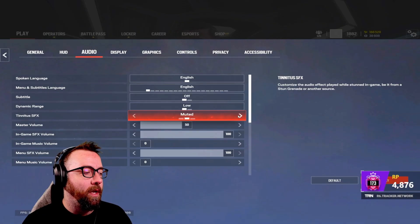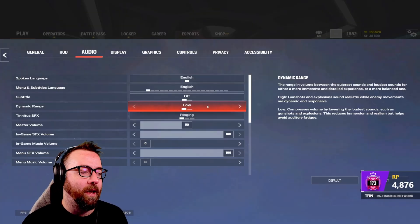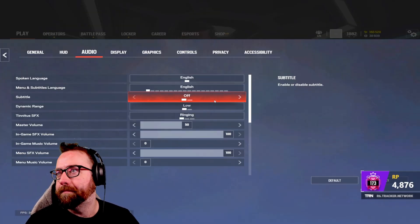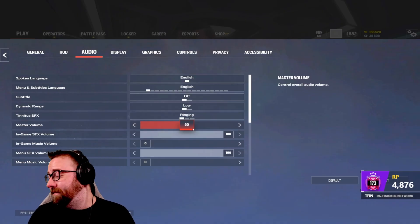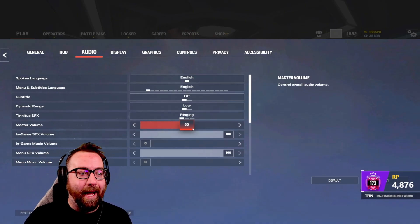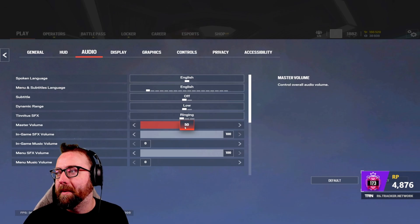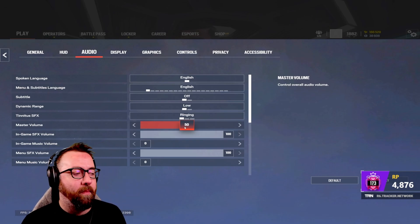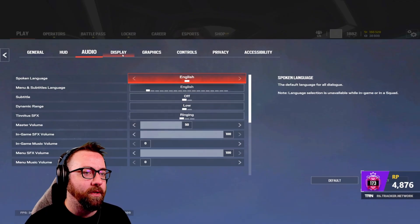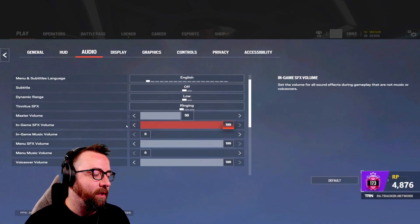Tinnitus I have on ringing — you can also put it on wave, it'll sound a little different. Low is like the old night mode; high is like the other one. Volume I have set to 50 because my game gets really loud. You can raise or lower this depending on your preference — it just raises the volume up and down. I have a separate volume knob on the side anyway, so that's why I have it at 50 so it doesn't blow my eardrums out. But definitely keep it on low.